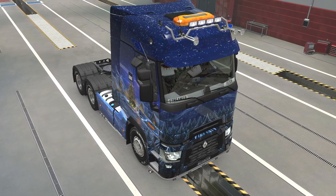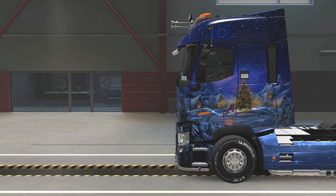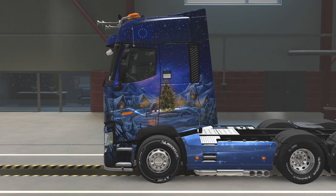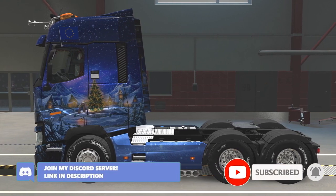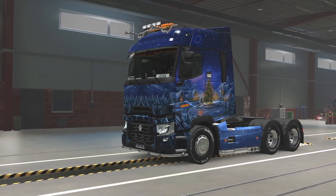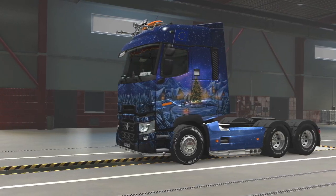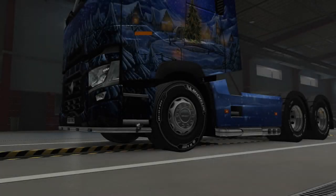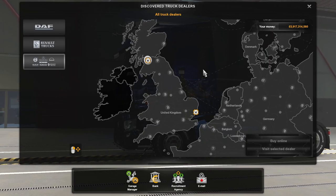Welcome back to the channel. Today the new DAF trucks are now out in Euro Truck Simulator 2 — the new DAF XG and XG Plus trucks are now in the game. They actually released yesterday, and there's also a new trailer skin. The DAF XG is based on a real-life truck which released two days ago, and Euro Truck brought out the DAF in-game the day after. The DAF XF will release on a later date as well, along with a few more optional accessories.